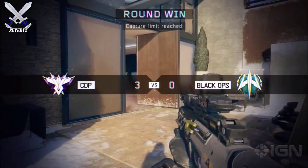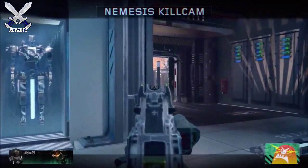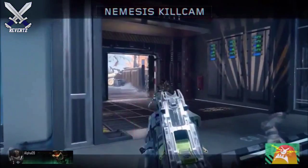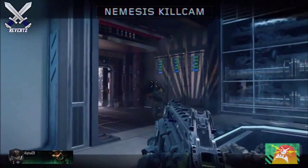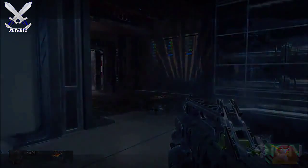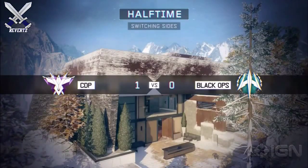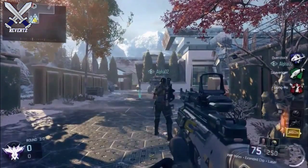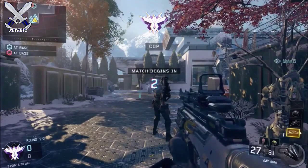So definitely the game mode you want to play is Kill Confirmed, Domination, or Search and Destroy. Because if you play the objective on any of those game modes, you're going to rank up super fast. Kill Confirmed should be the number one game mode on that list, because you're going to get 50 XP for getting a kill, 50 XP for confirming a kill, and 50 XP for denying a kill.